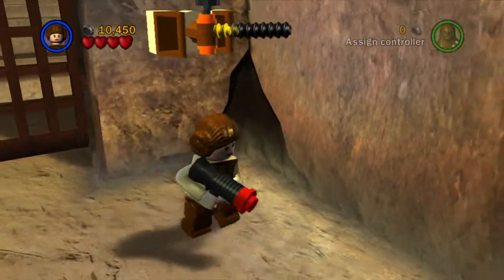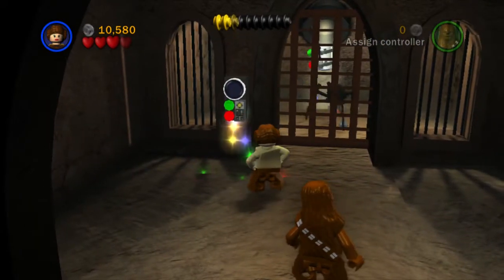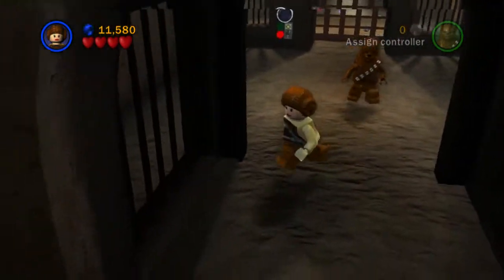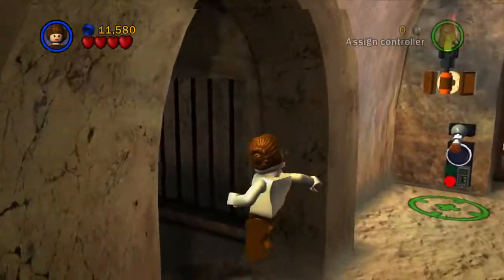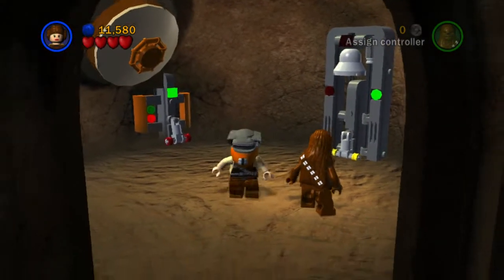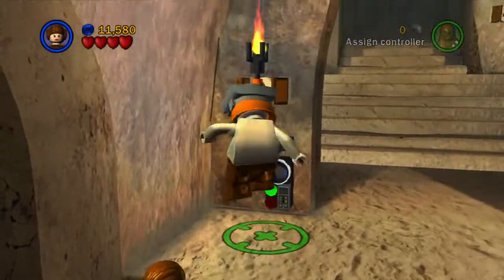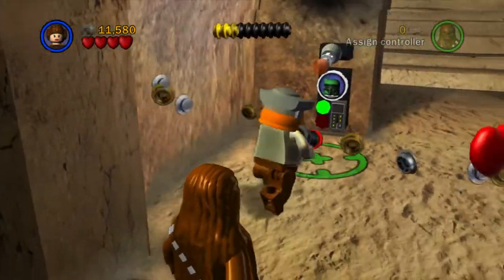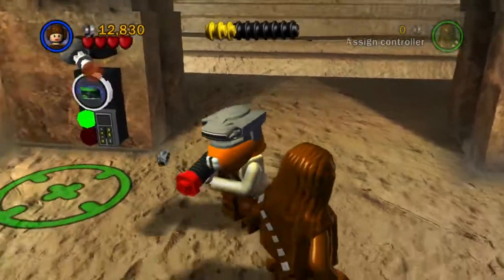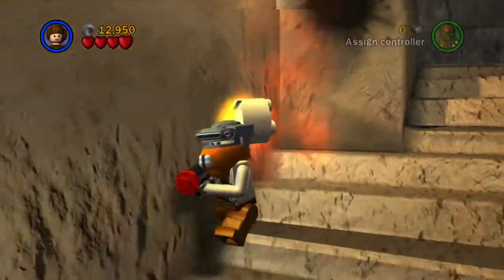There's a panel for C-3PO but we can't get in there because we don't have C-3PO. What we're going to do now is use this to get our first ever bounty hunter helmet, which will allow us to open up a bounty hunter door — something we haven't been able to do before. There are actual bounty hunter characters like Jango Fett, Boba Fett, and several more, but you can also use the helmet dispenser as well, which is pretty cool.